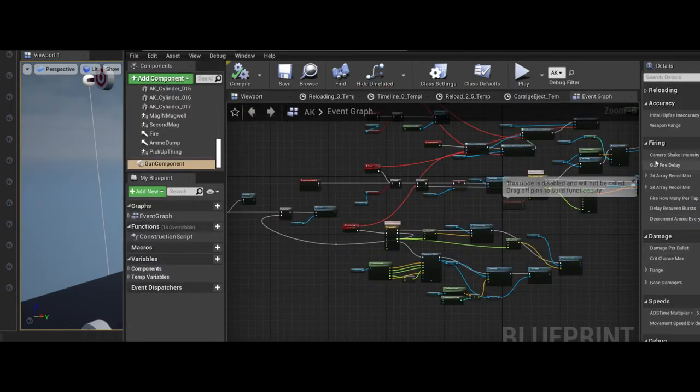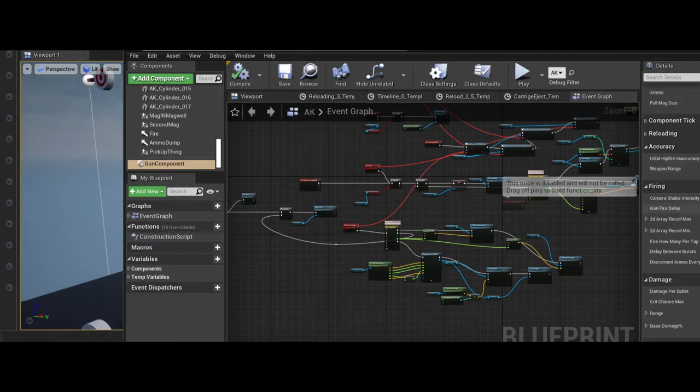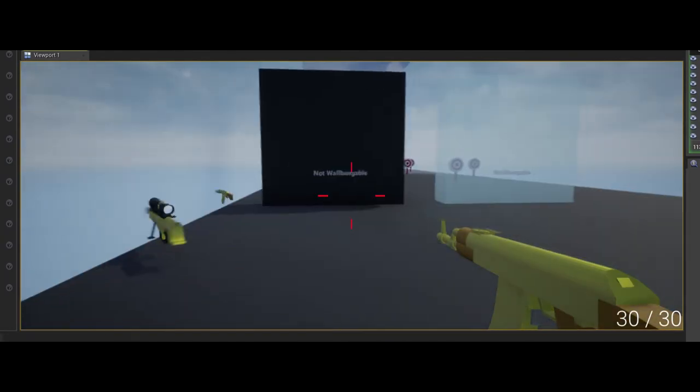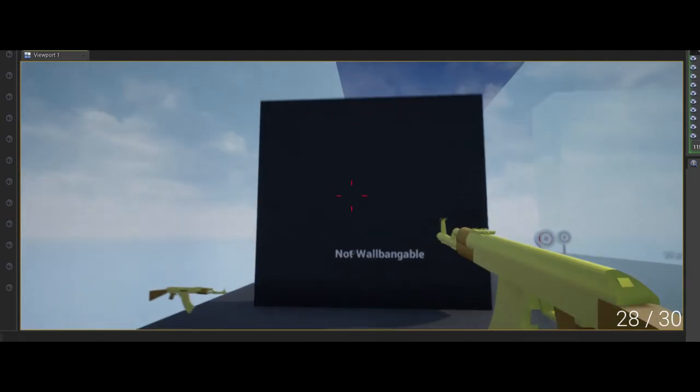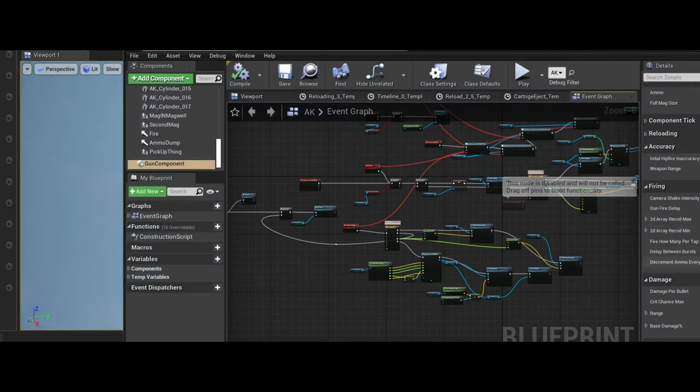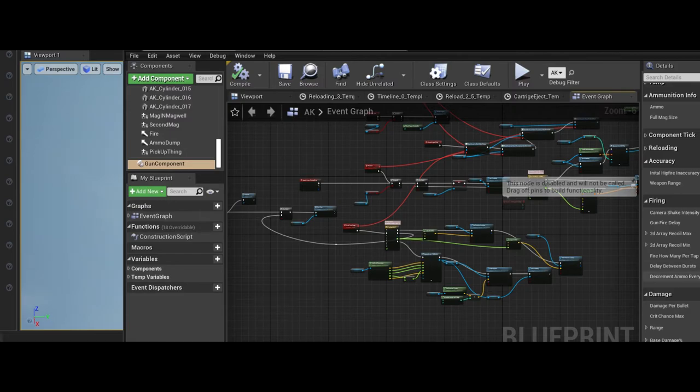There's a camera shake intensity variable, and the gunfire delay — the seconds between each shot. The recoil variable will be explained shortly. 'Fire how many per tap' is for burst guns — you could change it to 10 and it fires 10 at once, but setting up a burst gun properly requires checking the burst checkbox and setting the delay between bursts as well; it's not just one variable.